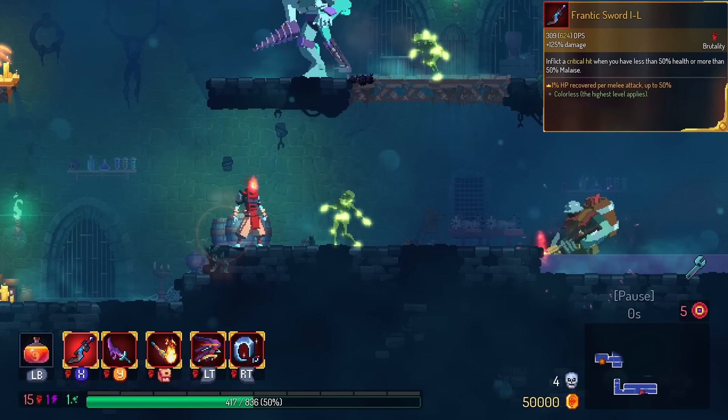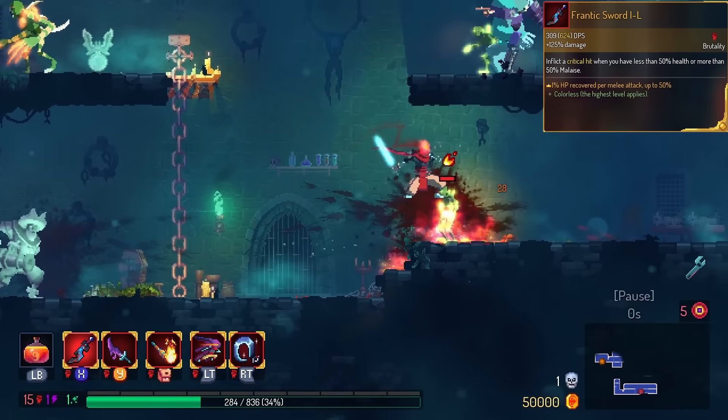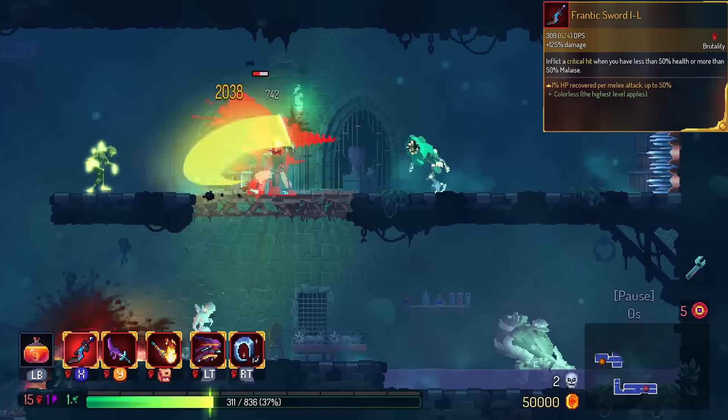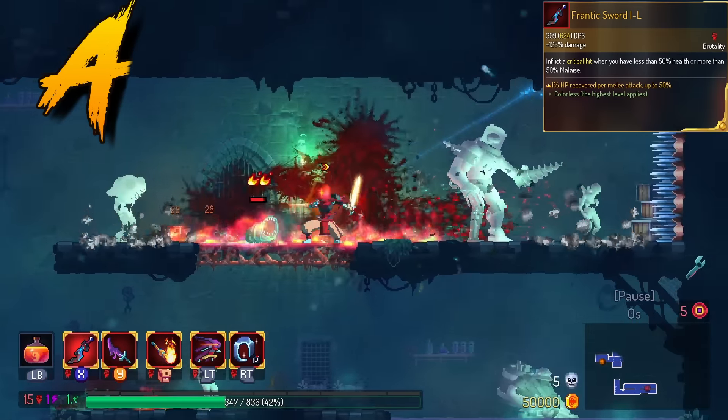Frantic Sword allows you to heal up to 50% of your max life. That's exactly what Frantic Sword wants, so we're gonna put this in the A tier. It's only not S because half-life is still pretty dangerous.